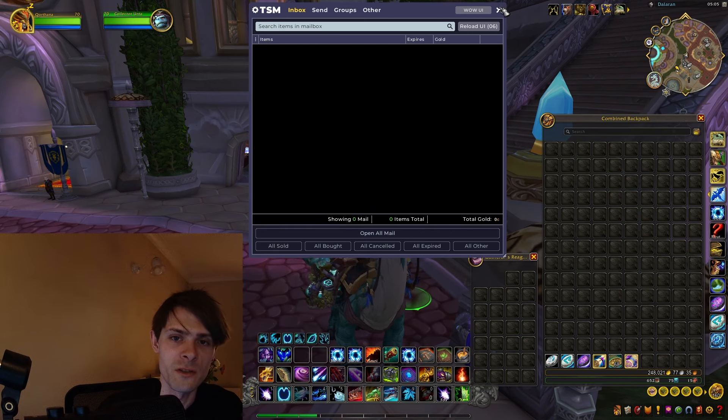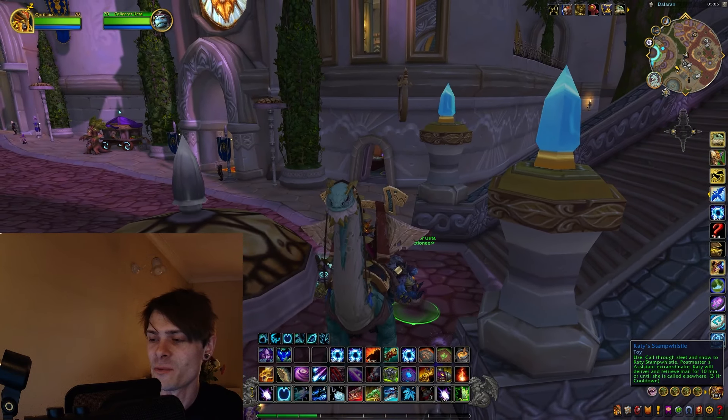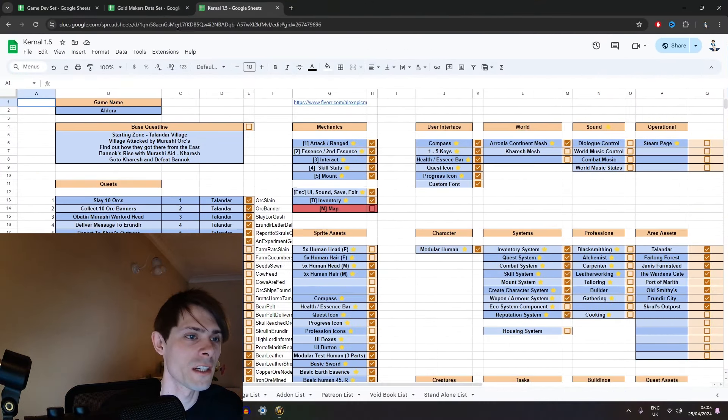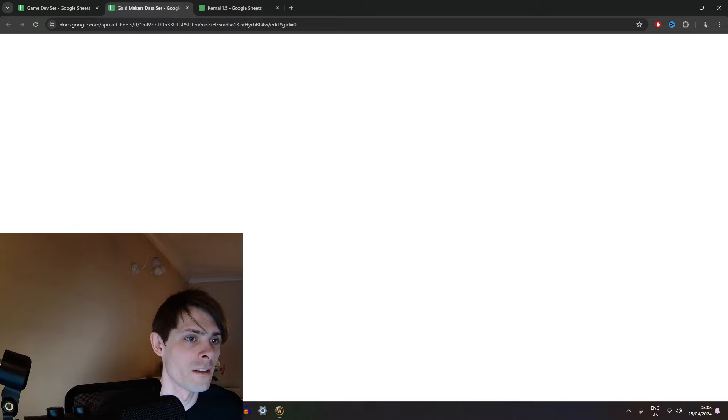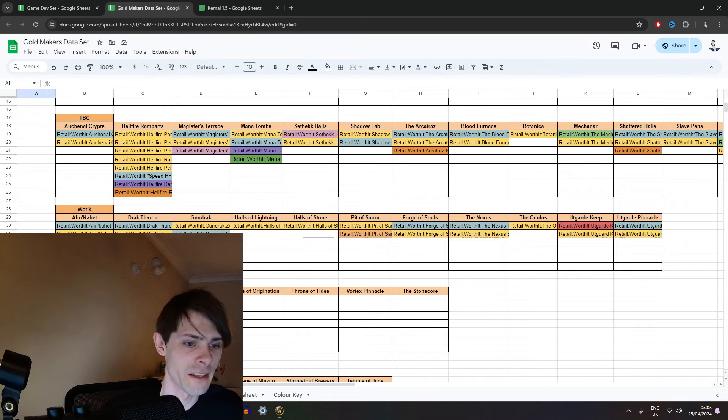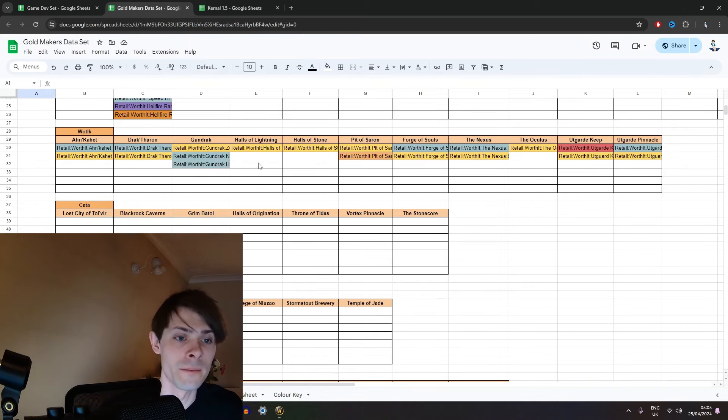Going into our mailbox we have 805 gold, no items of note - only some Blood Scale we sold. Pulling that in: 248,021 gold total. Going into our spreadsheets, Wrath of the Lich King is complete. Any more data sets would be handy on this one, as the more runs we can get in, the better average that gold farm will receive and the more accurate the result.